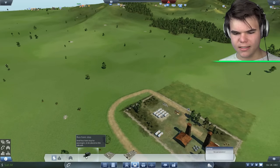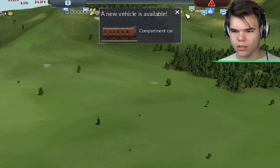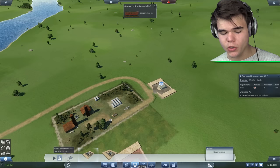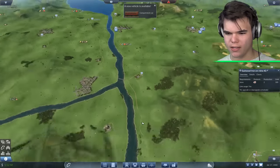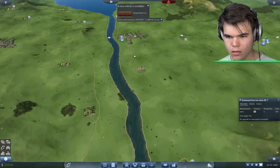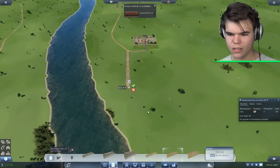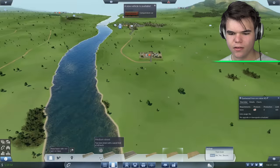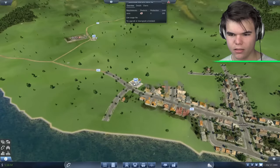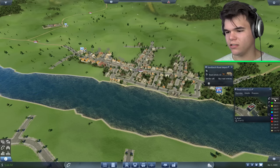Oh, we have another oil well here — I didn't see this one. We have another thing unlocked for trains. They're too expensive, I don't want more trains. How about we send this oil to Southgate? Then we need to create a road. That's so expensive. I guess we're just gonna have to go through Sandbech. I mean, it doesn't say Sandbag — it's Sandbech. I'm not making this up.